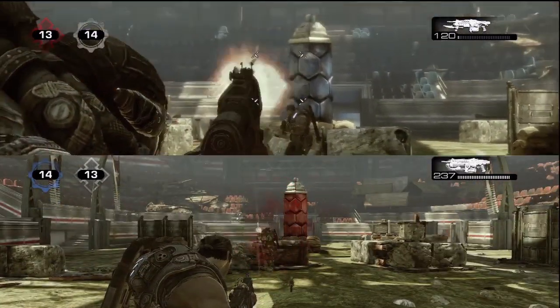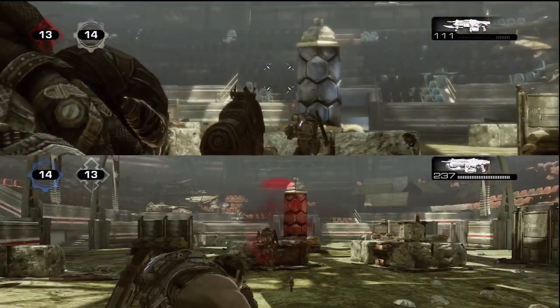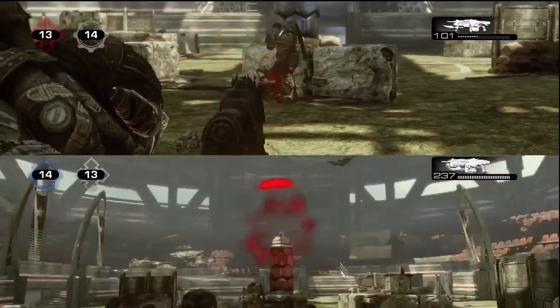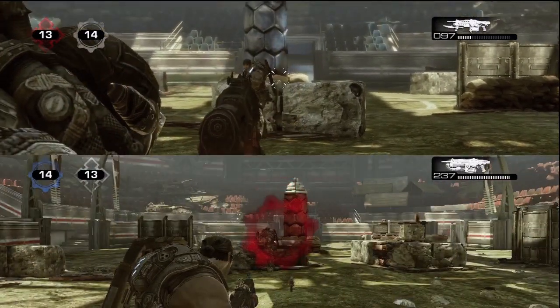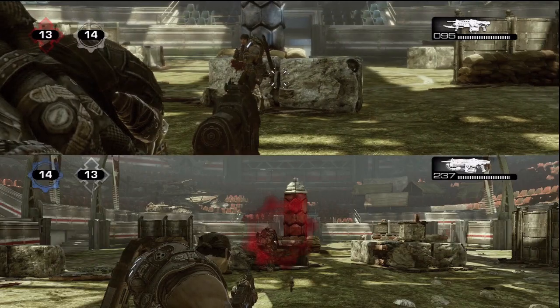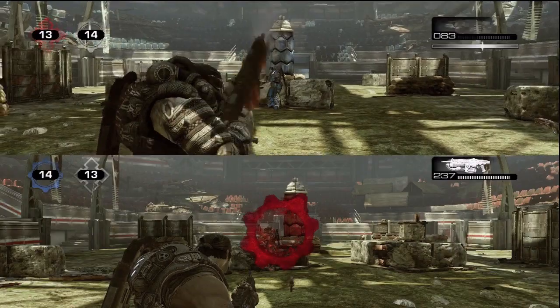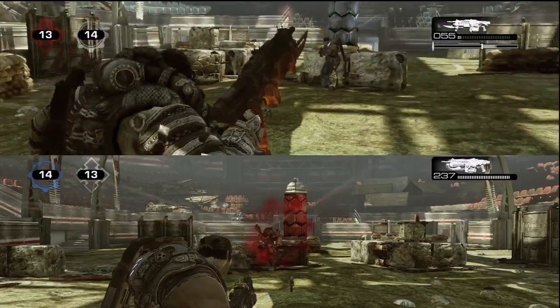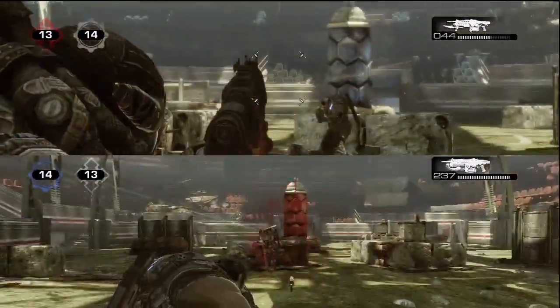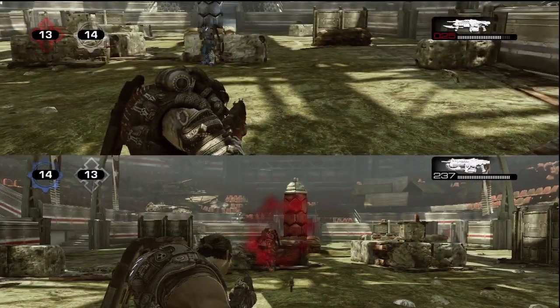If you shoot directly on target with that expanded reticle, it does a significant amount of damage at close to medium range — so the retro lancer is a good choice there. Also worth noting: the retro lancer has a spear — you can hold the melee button and run to spear someone. The regular lancer does a chainsaw instead, which is why the naming convention is a bit confusing.